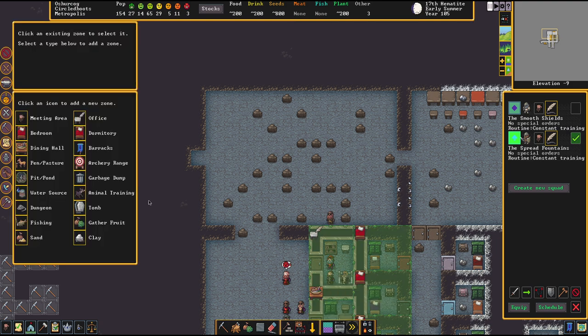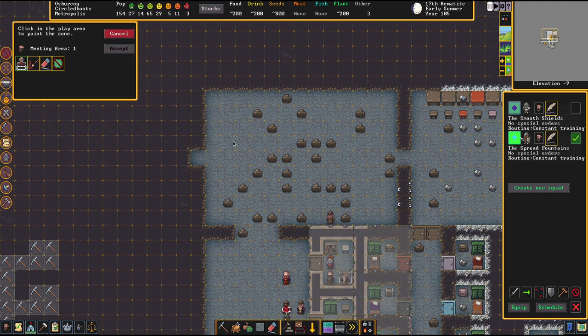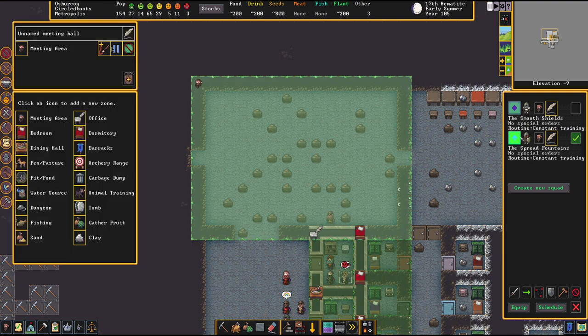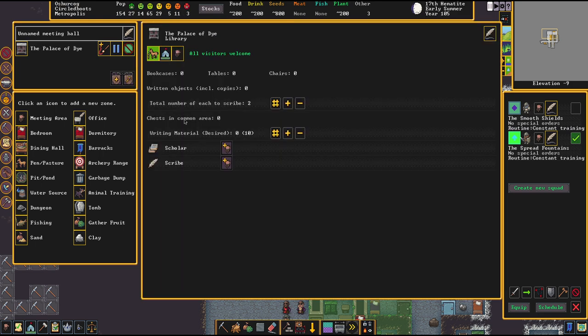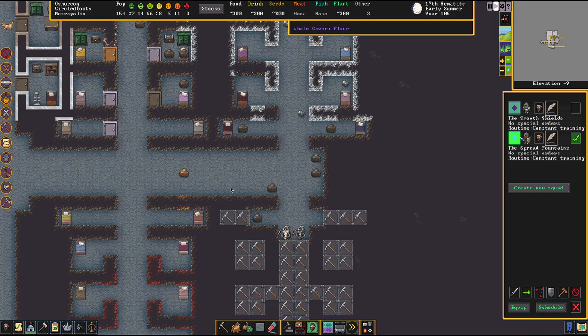First things first, we need to designate an activity zone, and then a meeting area transforms into a library. Now we need bookcases, tables, and chairs. We need to assign scholars and scribes, but that is not necessary before we have made a paper industry.